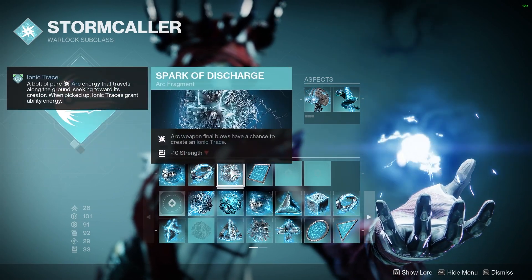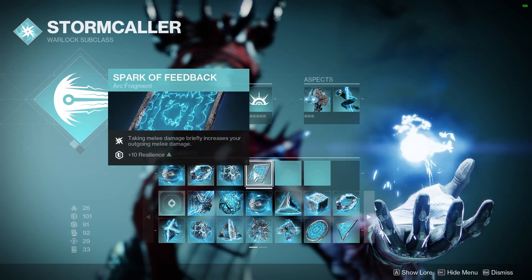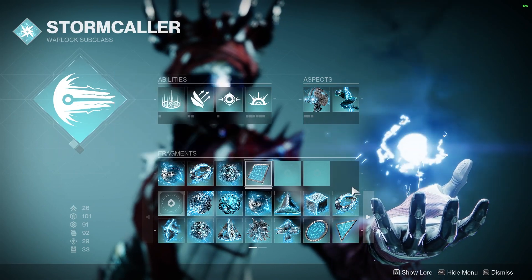Spark of Discharge: Arc Final Weapon Blows have a chance to create an Ionic Trace. And Spark of Feedback: taking melee damage briefly increases my outgoing melee damage and 10 resilience, which is nice.